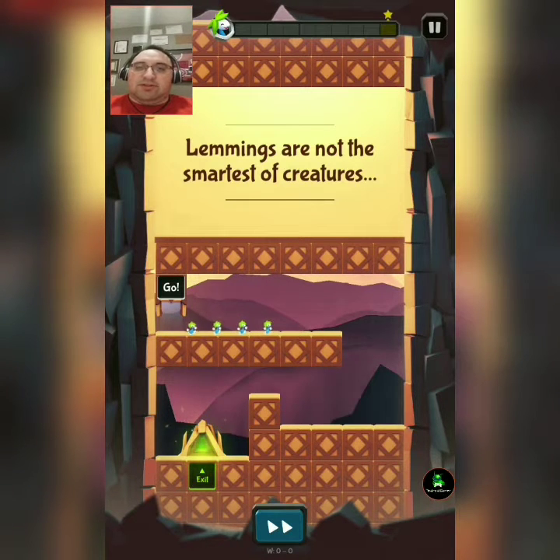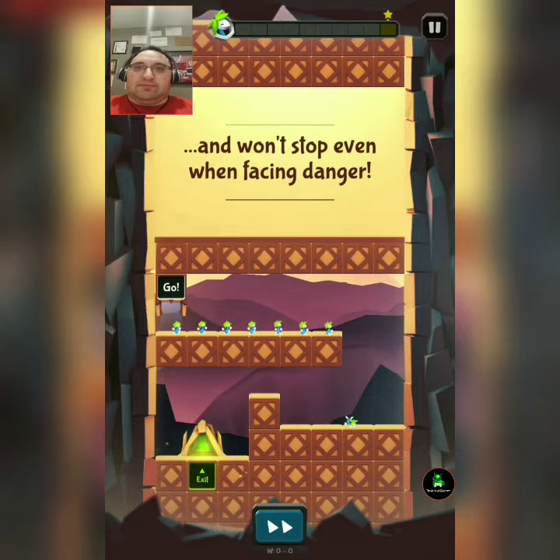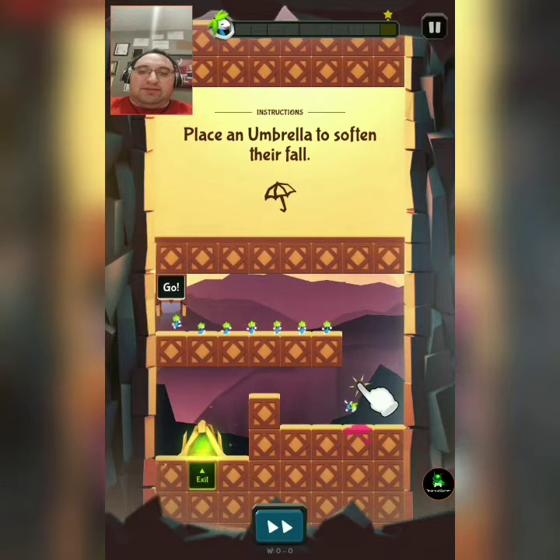Lemmings are not the smartest creatures. They will keep moving forward and won't stop even facing danger. Place an umbrella to soften the landing.